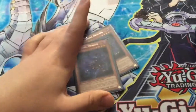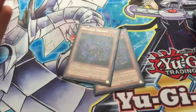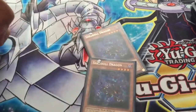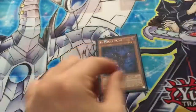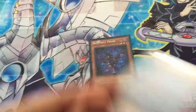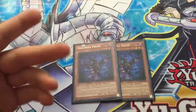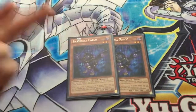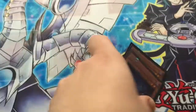2 Shaddoll Dragon. If I had any room I would play more — back row destruction. I love back row destruction, but 2 Dragons seem good enough. 2 Shaddoll Falco. He's kind of another Monster Reborn. Helps flip effects for Shaddolls. He's a Tuner, able to Synchro, and he special summons something face-down. So that's really good.